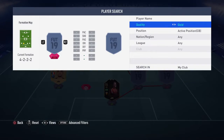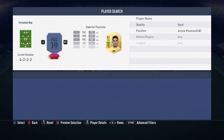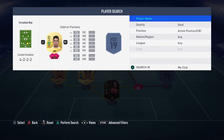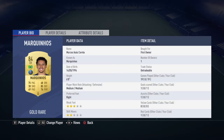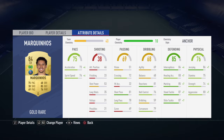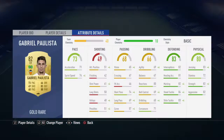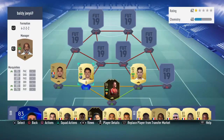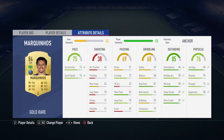Left centre back is Marquinhos and right centre back is Gabriel — a good partnership, can't really say anything bad about them. Marquinhos' dribbling is actually really good, he's got 76 ball control, but the dribbling stats don't really show what he's like because he is genuinely good at dribbling. Gabriel's obviously really good too, both have 83 and 85 defending.